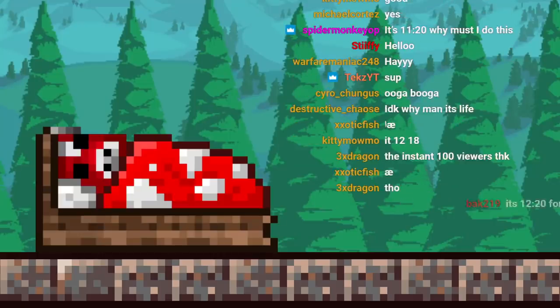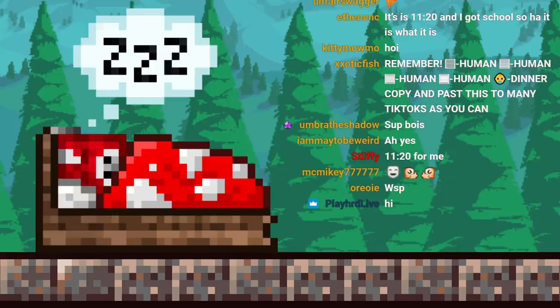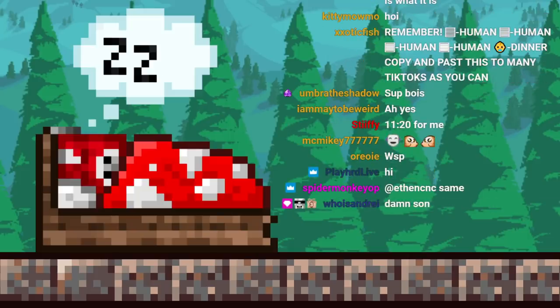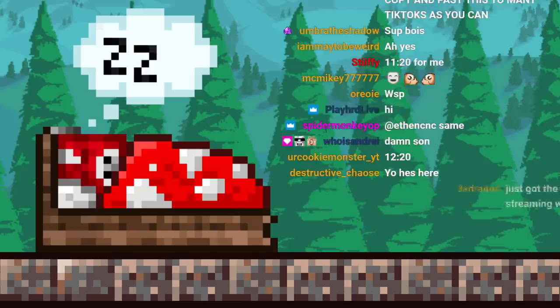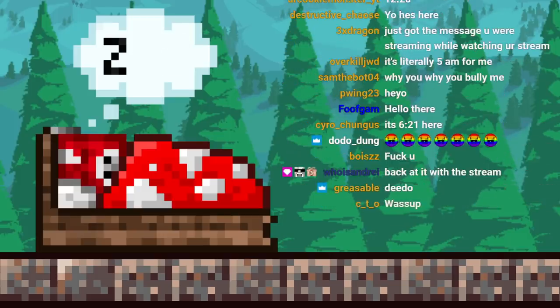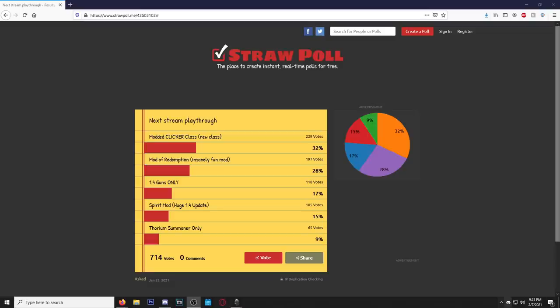Hey, what's up everybody. So we had a vote last time on Straw Poll - we finished our bow-only playthrough and then we had some votes, and out of 700 people that voted, the winner is the Clicker Class. Of course, Modern Redemption was very close, everything else somewhat close.